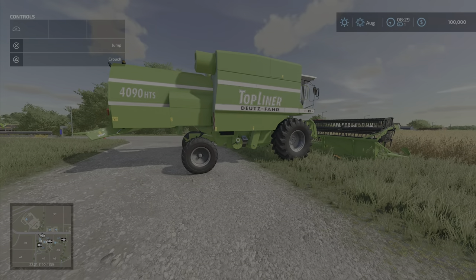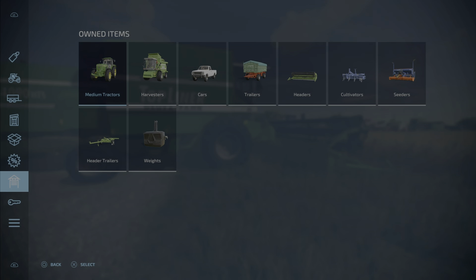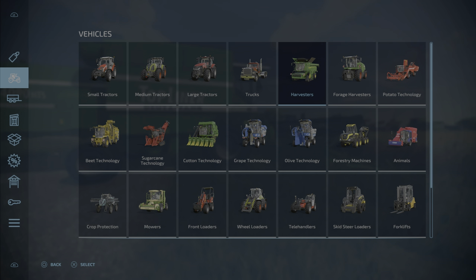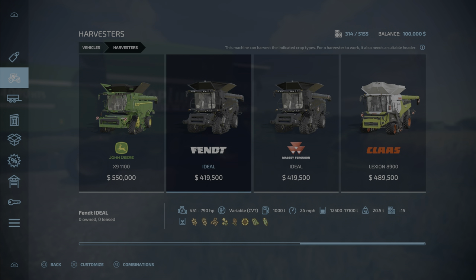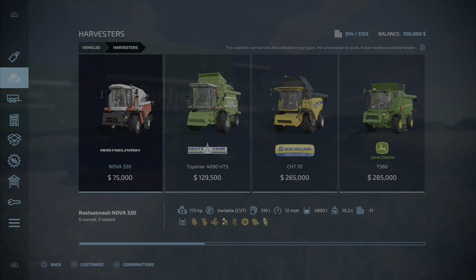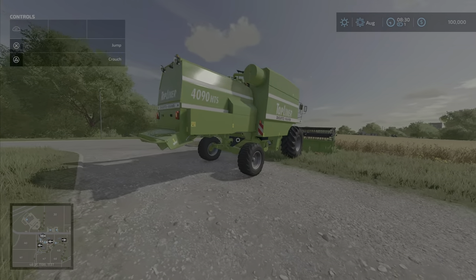To harvest, you get a harvester. There are plenty of harvesters in the game. Press your center pad button, go up to Vehicles, and here are all the different vehicles available to buy at the store. There are many kinds of harvesters — all these are base game harvesters you can buy. They will cost money, so notice your balance in the top-right corner — that is how much money you have.